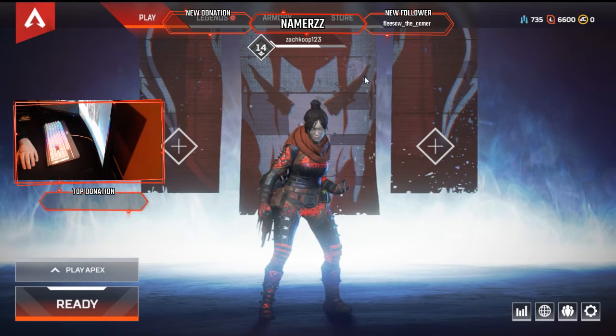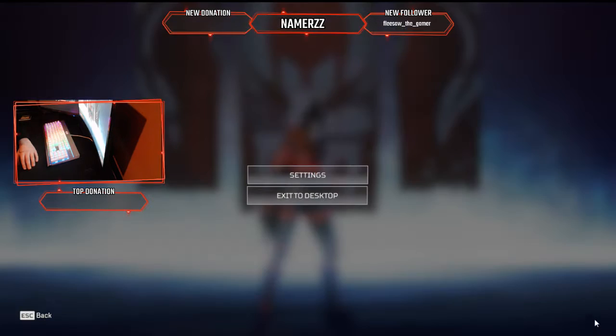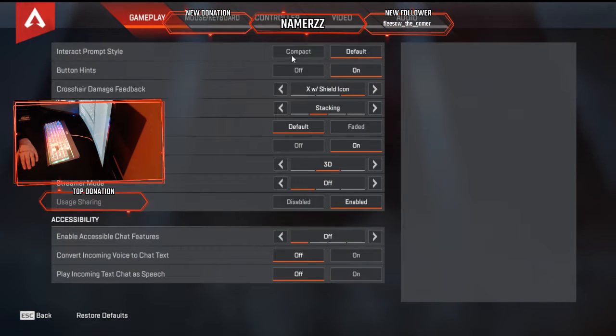So say you want to improve your FPS in Apex Legends. What you're going to do is go to the game menu down at the bottom, click it, hit settings, and then exit to the home screen. You'll see five tabs there.